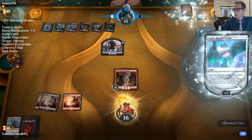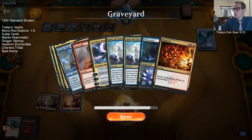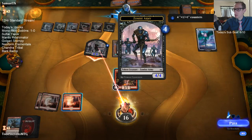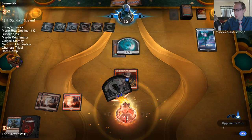Opponents have had very good hands — they've curved out really well. That didn't make it any easier on us. Removal, Thought Erasure, Bolas, Bolas, Enter the God-Eternals — that's a really strong curve.